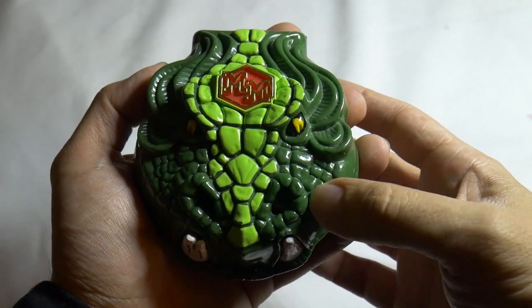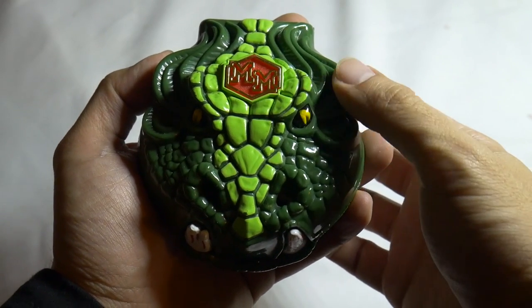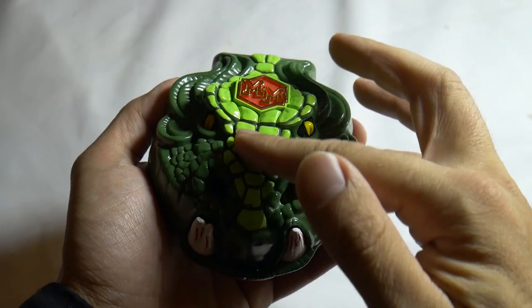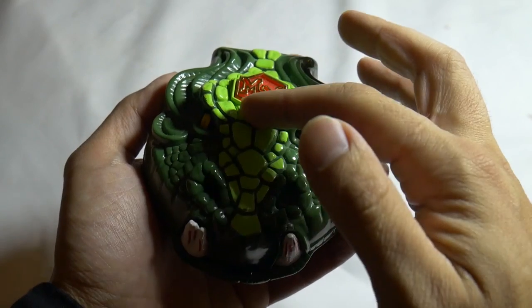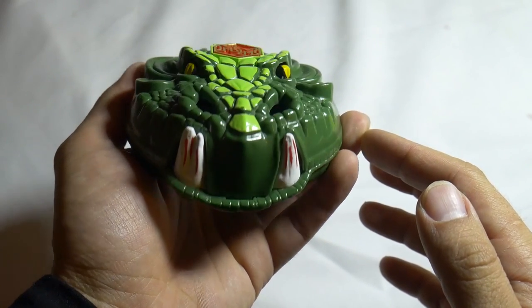The exterior is a green dragon head. It has this really nice reptilian, scaly design. And this nice stroke of light green in the middle is a nice touch. You also got the nostrils and the teeth.